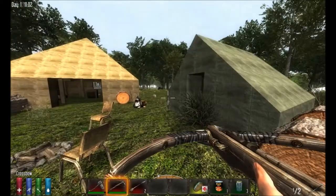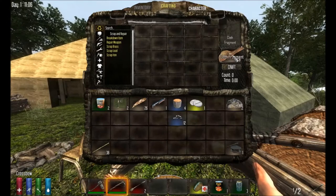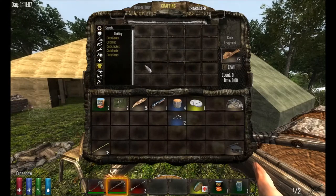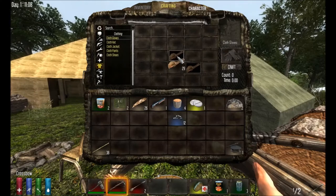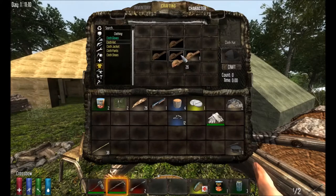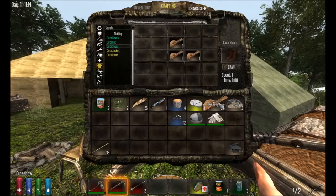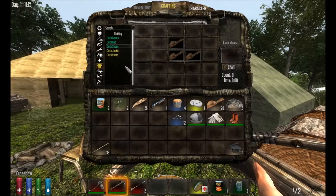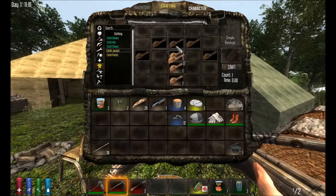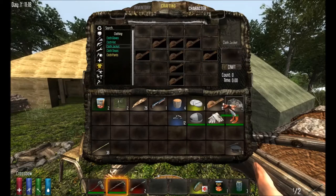I'm back with my cotton — we've got two stacks of 29, which is a total of 58 cotton. Put one in the center and one right above to make cloth fragments. Then use those cloth fragments to make clothing. Check the clothing patterns — you can make gloves, a hat, jacket, pants, and boots. We made 58 cloth fragments because 29 is the exact number you need to make a full set of cloth clothing.